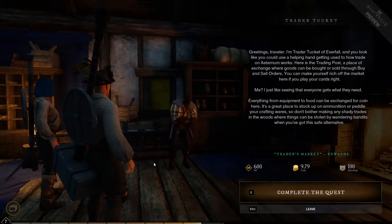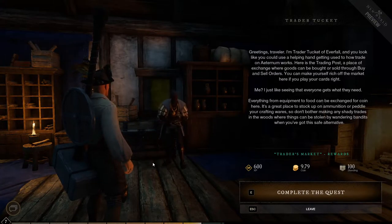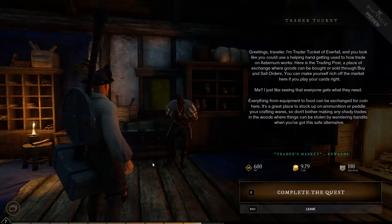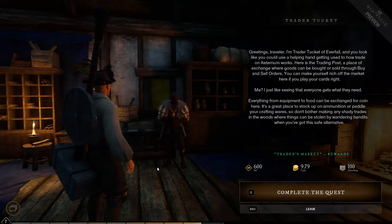Greetings, Traveler. I'm Trader Tuckett of Everfall, and you look like you could use a helping hand on this island getting used to how trading in Aeternum works. Here's the trading post — a place of exchange where goods can be bought or sold through buyers and sellers.